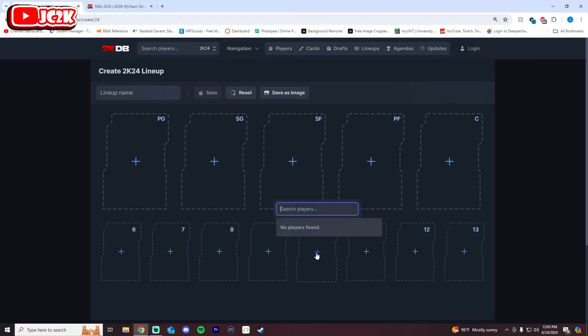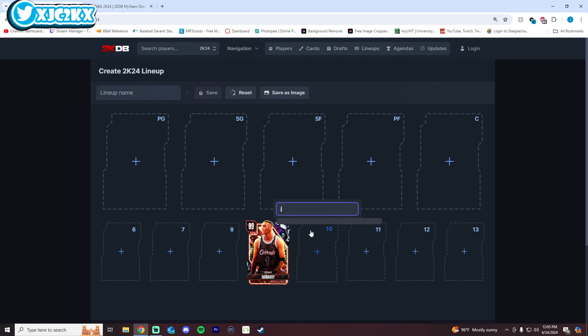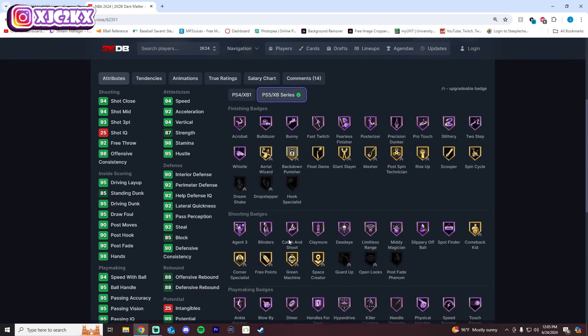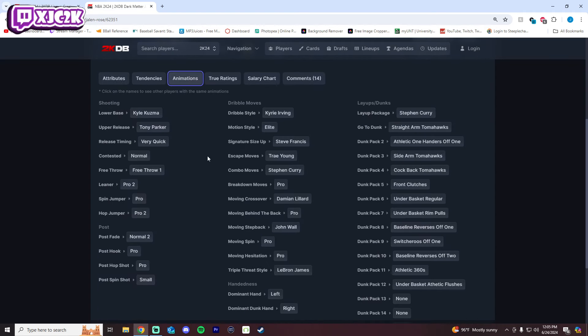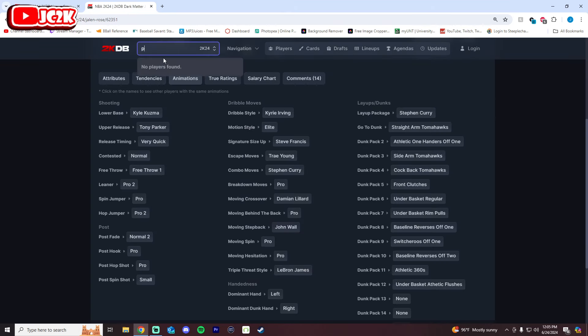Starting off, number 10 is Jaylen Rose and number 9 is Penny Hardaway. Jaylen Rose is an inch taller than Penny, but his release might be even worse than Penny's, and Penny is a slightly more complete card overall. Jaylen Rose at 6'8" with a 7-foot wingspan — if he had an elite release he'd be amazing. He's great all around: great shooter, great speed, great dunker, great defender, versatile with gold movable enforcer and every defensive badge on at least gold.